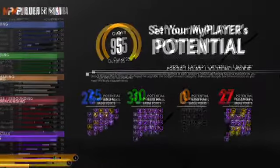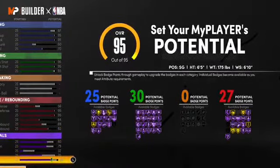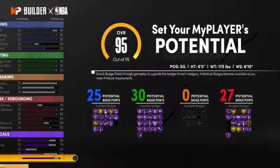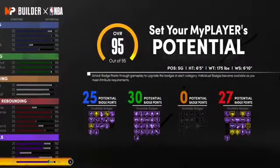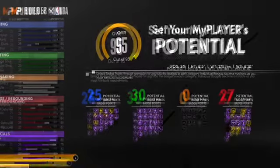Just copy all the stats down, but I'm gonna explain some of this stuff. A 95 driving dunk — so you can definitely get contact dunks, jump over them big men, show them what's up. You also have a 95 driving layup.